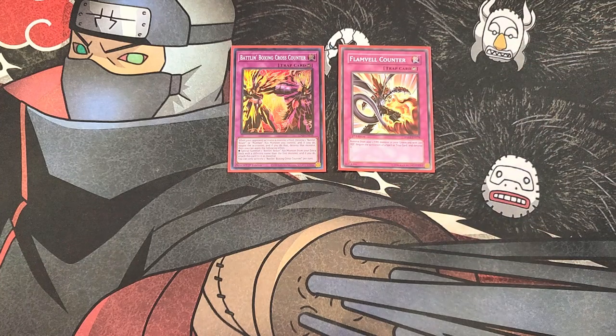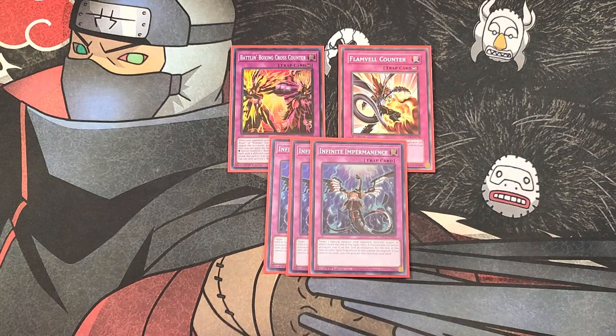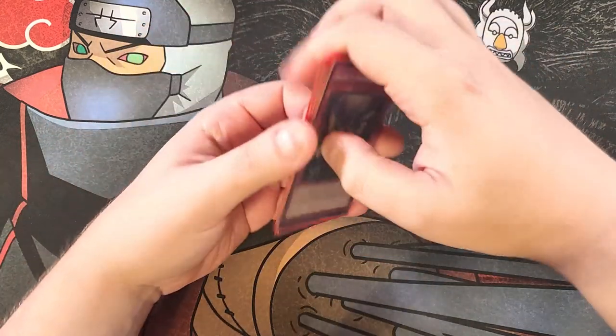We then play three copies of Infinite Impermanence, a great hand trap for negating opponent monster effects. You can also set it to the field to lock down entire columns of spells and traps. That's it for the main deck — let's get into the extra deck.